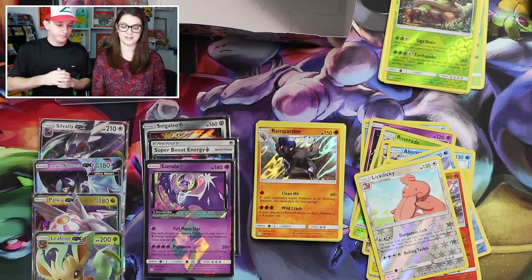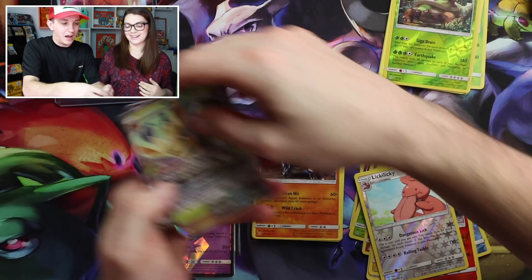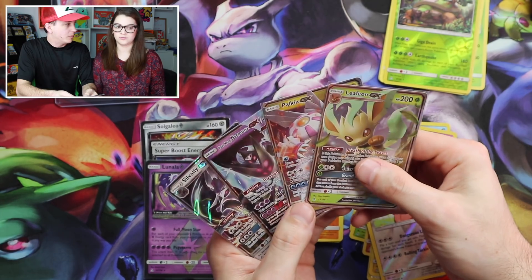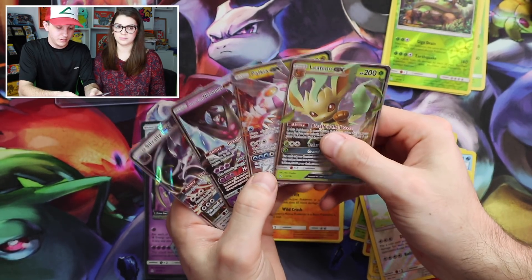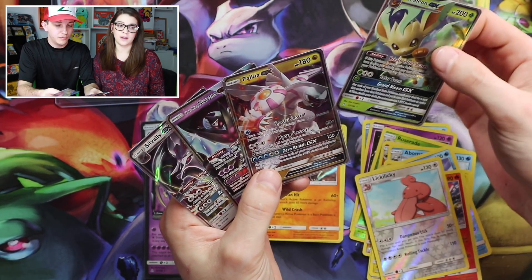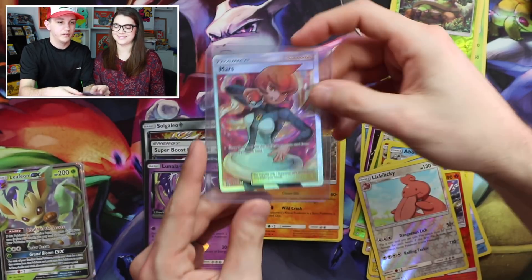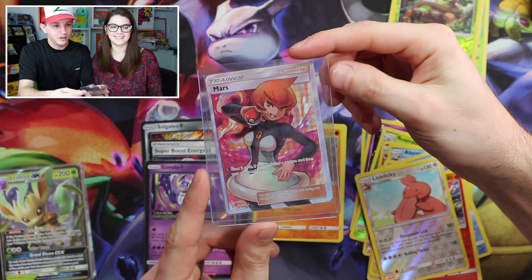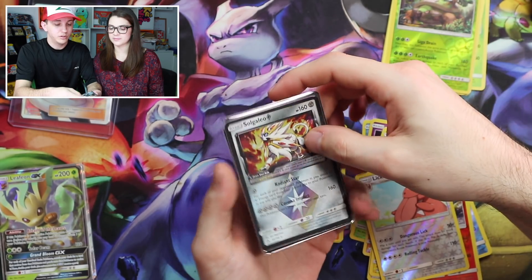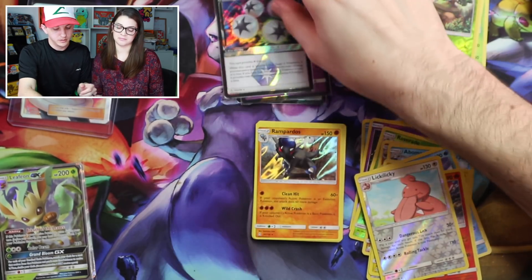Overall it's not a bad booster box at all. We got four regular art GXs: Leafeon, Palkia, Dawn Wings Necrozma, and Silvally GX. And then we have the Mars Full Art Trainer. Very awesome. And then for our Prism Stars we have Solgaleo, Lunala, and Super Boost Energy.